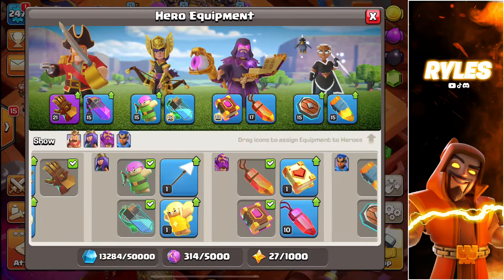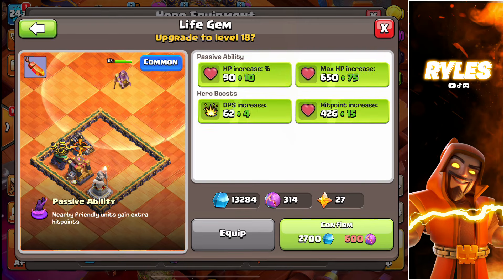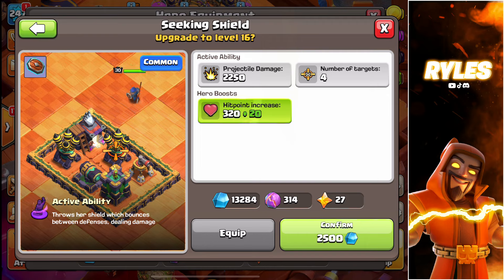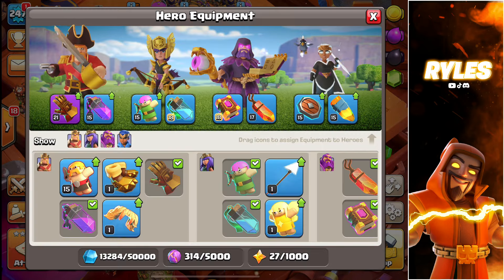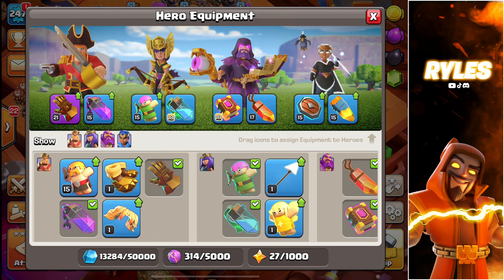I really like the normal equipment on Queen, Warden, and Royal Champion, and only the new gauntlet on the King. Very important to say is that every three levels in an equipment there is a huge upgrade. Look at level 18 — everything gets an upgrade. My recommendation is that the gauntlet is very important, and the eternal toll, and I upgraded the invisibility on the Queen as well.